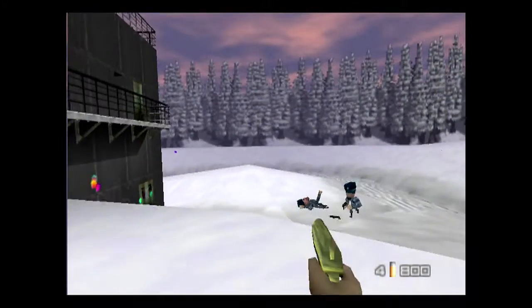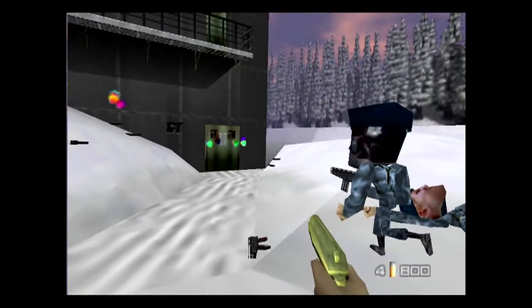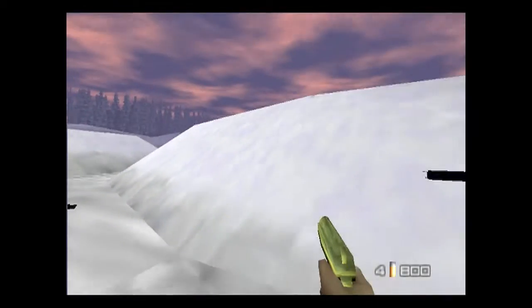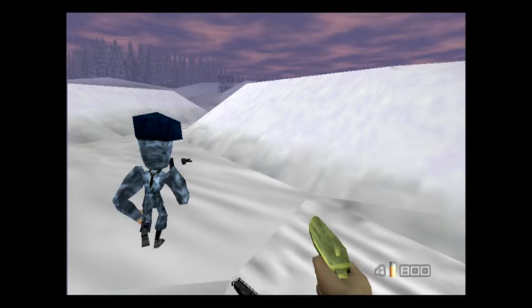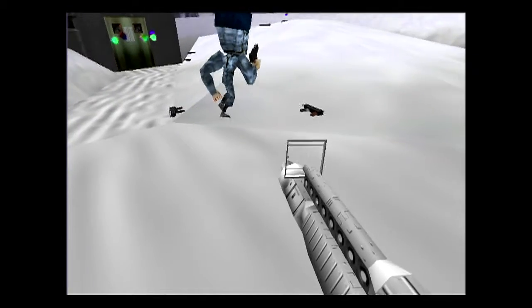He acts just like any other guard, but the problem with him is that his face just isn't there — that's probably their mapping. But when you get behind him, his face just starts glitching and turning into random textures, usually whatever he's wearing. And I think you get a brief glimpse of what his face is supposed to be.